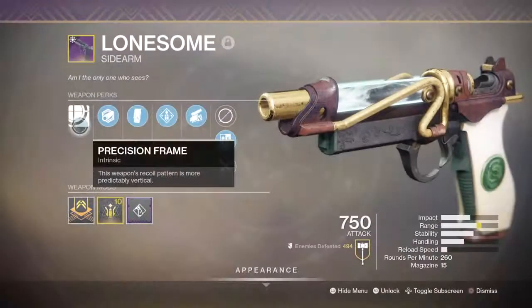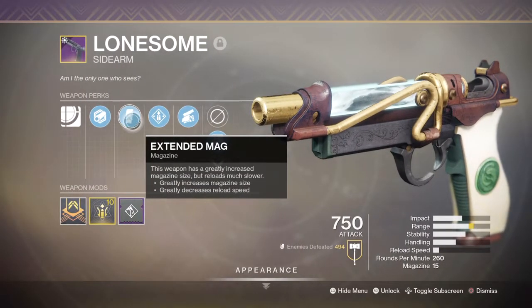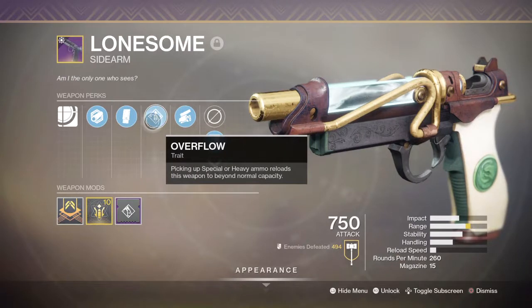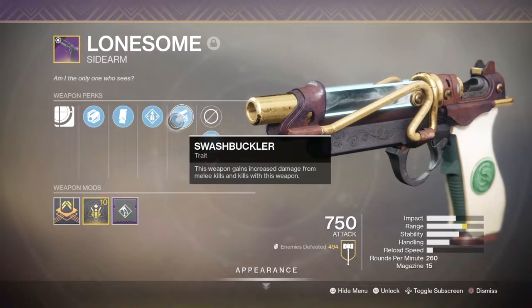For the perks, we have the following: 1st slot, polygonal rifling; 2nd slot, extended mag; 3rd slot, overflow; 4th slot, swashbuckler; and the masterwork is range.